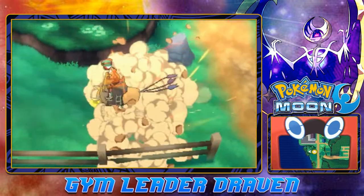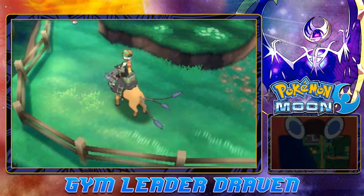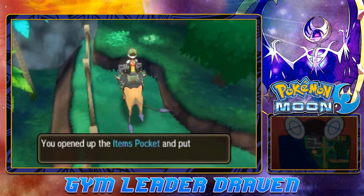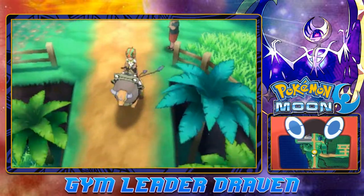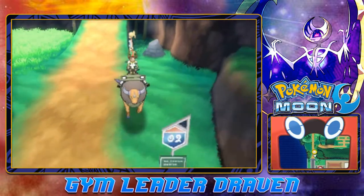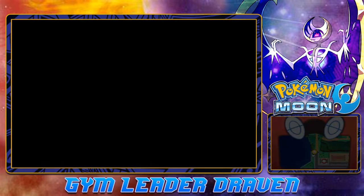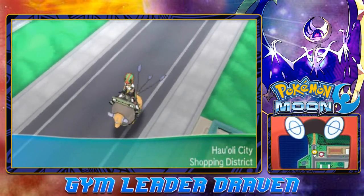We found a boulder — destroy these bastards right there! We're going to be wasting a lot of Repels for nothing. We found ourselves a Star Piece, so by the end of this episode I'm probably going to be selling some stuff for a good amount of money.